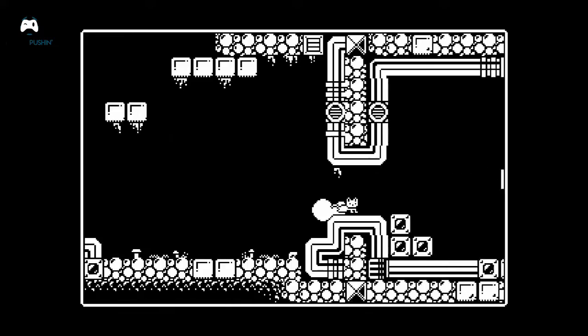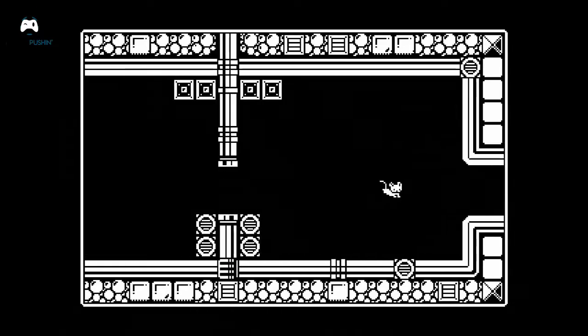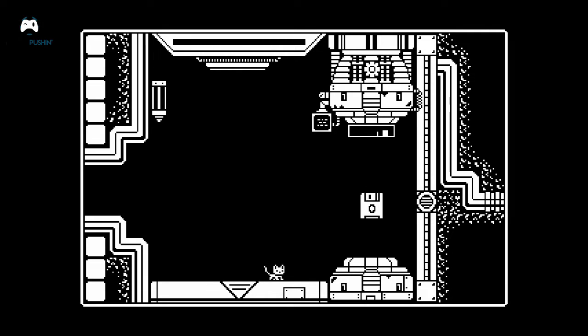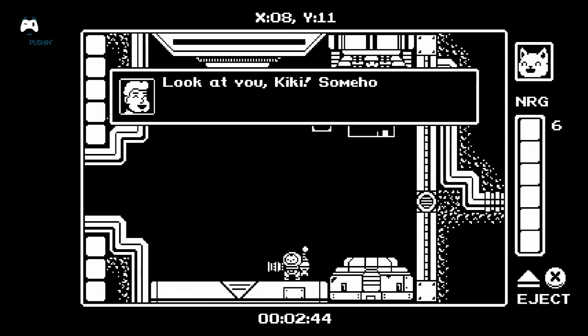You're not going to get very far on cuteness alone, so you need to find something to protect yourself and defend yourself. Thankfully, there are mechs scattered about everywhere — mech stations — so if you go and stand on them, it will spawn a mech suit that Kiki can jump into, and suddenly you have some protection and a weapon to kill enemies with.